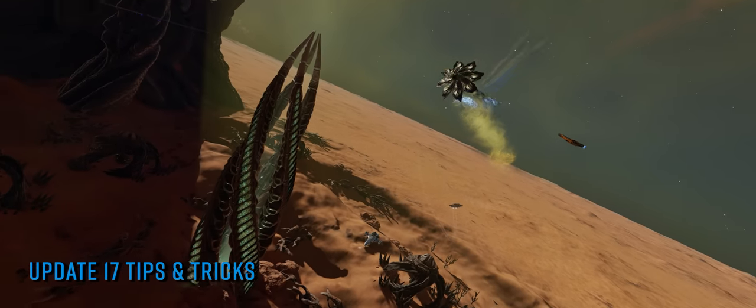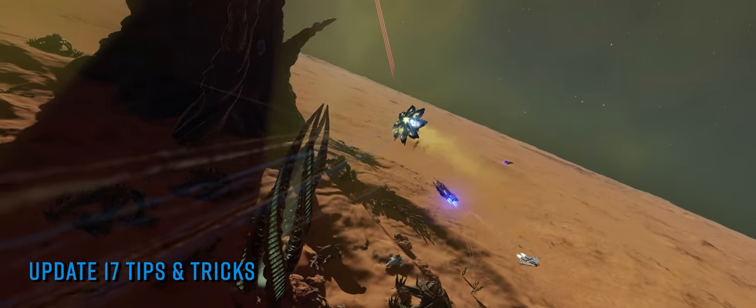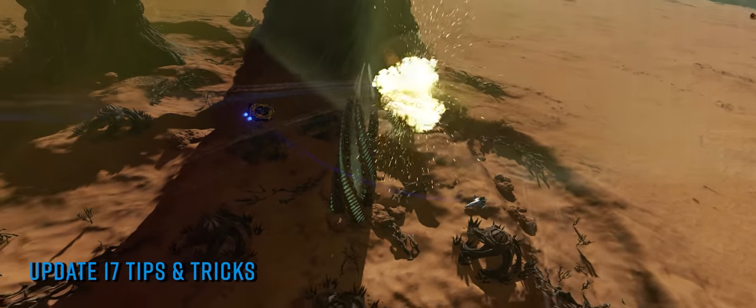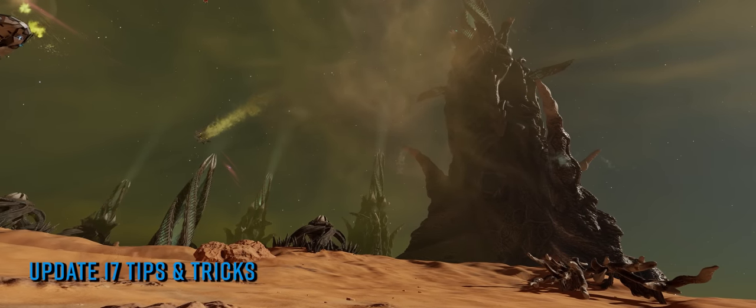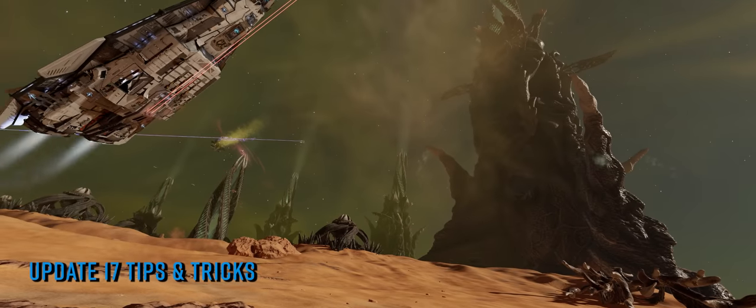Get out of your SRV — we'd highly recommend an Artemis suit at this point — and you'll be equally safe to explore the area and look at what's happening on the ground a few kilometres below you. There is exo-bio data to be gathered at the tower platforms using the genetic sampler that comes with your Artemis suit.